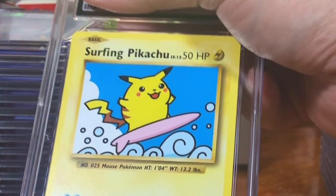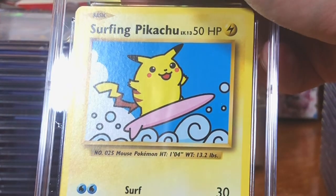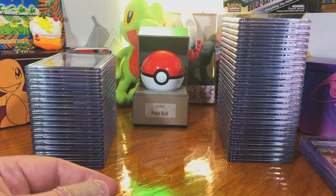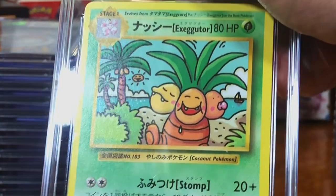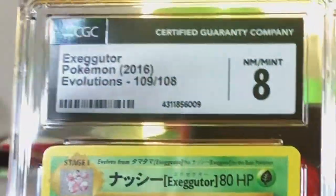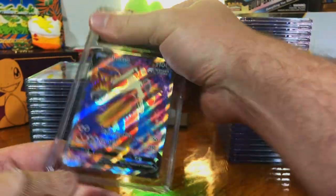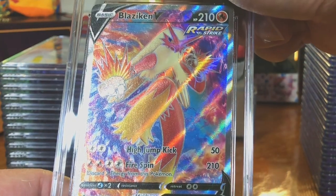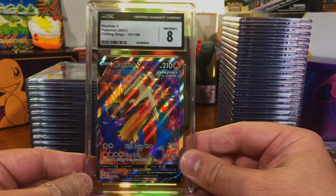The Surfing Pikachu Secret Rare from Evolutions. The Exeggutor Secret Rare from Evolutions — eight. The Blaziken V Full Art — and it's an eight.